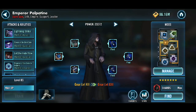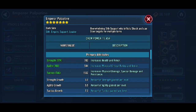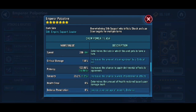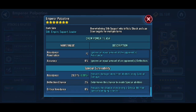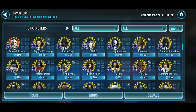Next on the list is Emperor Palpatine. I've got two lots of potency and a bit of health on there for a bit of sustain. He's got a hundred and two potency. Need that potency to land the shock and the stun, because especially in the later phases they have ridiculously high tenacity. Double zetaed obviously.